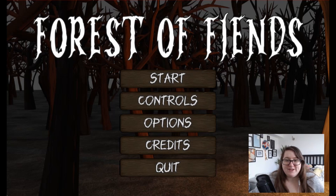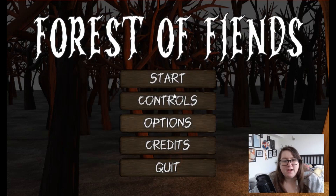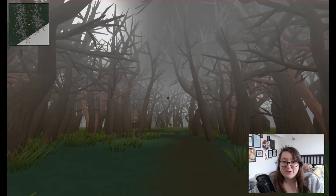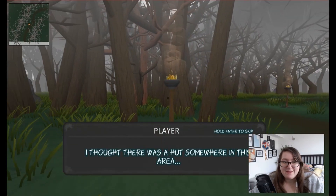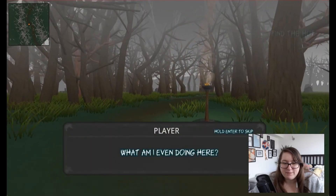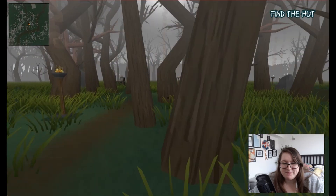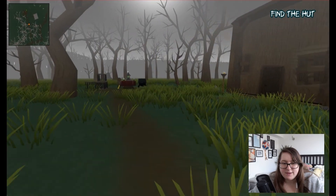We're playing Forest of Fiends. Controls: WASD, Shift. I hope this one doesn't have a jump scare. It kind of looks like Enderman though, and Enderman had jump scares. I thought there was a hunt. There's something. What am I even doing here? You could die probably. Hey look — a witch.